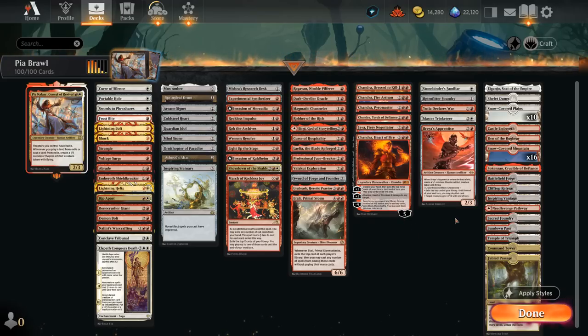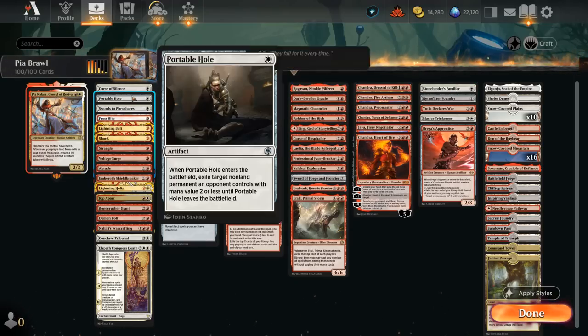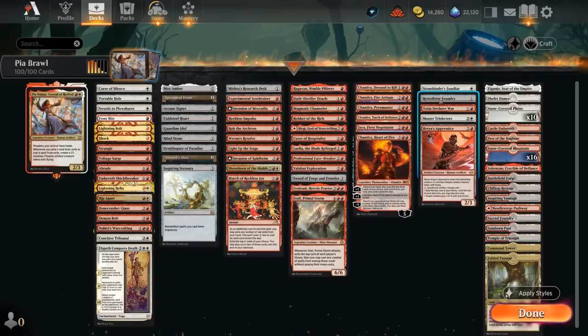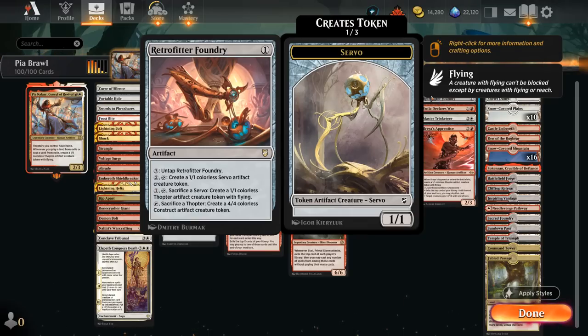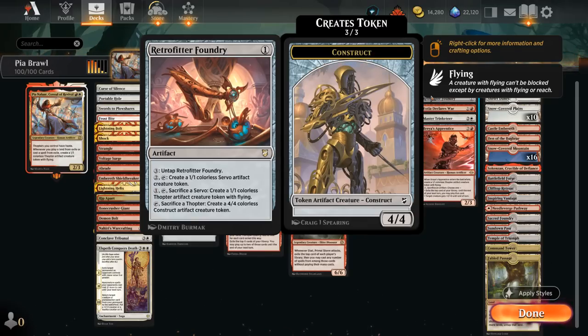The final category is Miscellaneous exile and Thopter synergies. Stonebinder's Familiar is great here — a 1/1 that says whenever one or more cards are put into exile during our turn, put a +1/+1 counter on the Familiar, even if it only triggers once each turn. It also triggers when we exile opposing creatures with Portable Hole or Swords to Plowshares. Retrofitter Foundry lets us generate Servo tokens, sacrifice them to make Thopters, and sacrifice Thopters to make 4/4 Construct tokens.